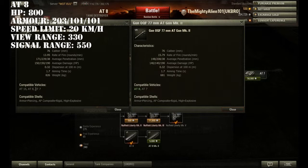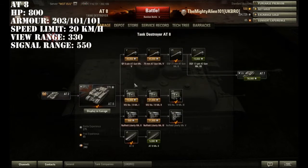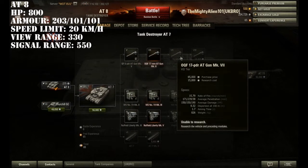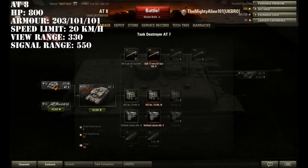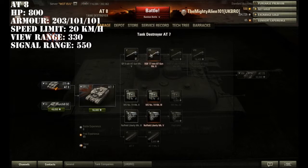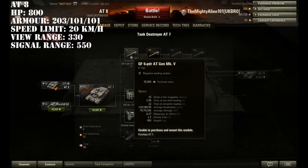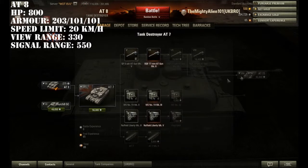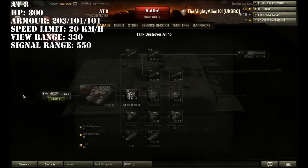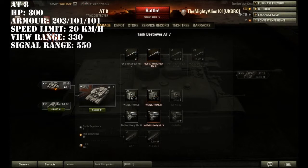This gun does carry over to the 87 and the 8015, so if you're thinking you don't want to grind this gun on the 87, unlock it on the 88 instead — because then you won't be going into tier 9 games with this gun, which would be really horrible. On the 8015, it's actually the stock gun, so you don't really need to get it for the 8015.